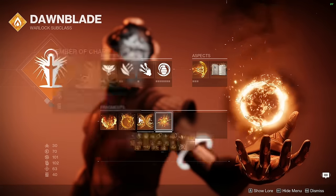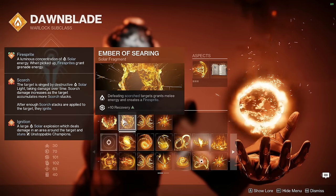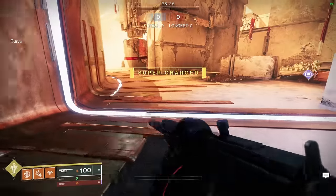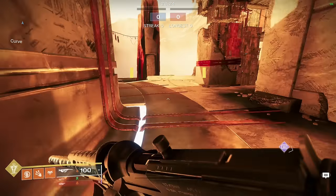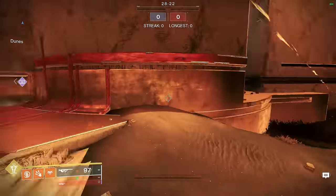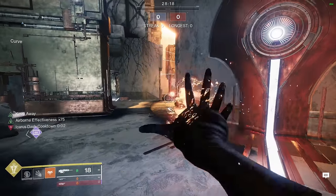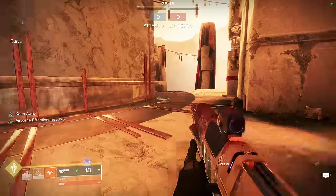Ember of Char, Ember of Eruption, Ember of Searing, Ember of Ashes. Pretty much how this goes down: I wait until I see red on the radar, make some noise, try to group them together, make them overextend, bounce the nade, throw the melee — and that is an entire team ripped.